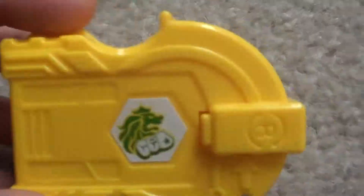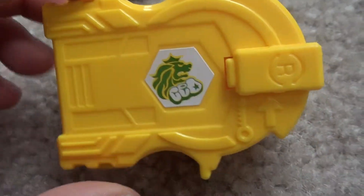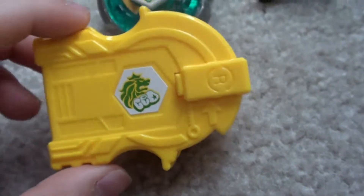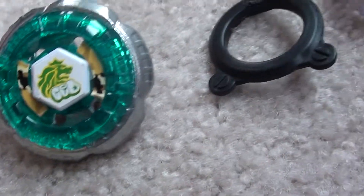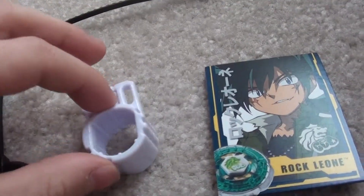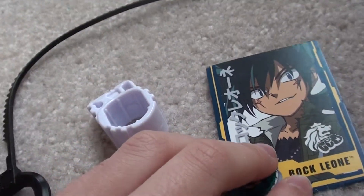You get a yellow launcher, which is really cool, because defense type beys are hard to come by. The only two I know of are Rock Leone and Rock Aries, I think. And then you have a ripcord, a white wrench, and a character card.